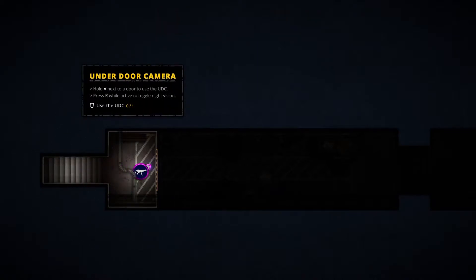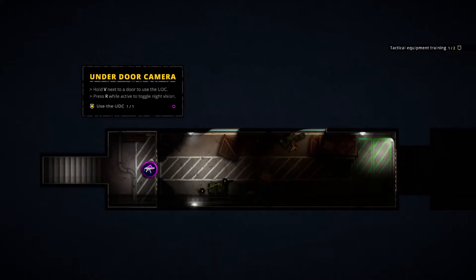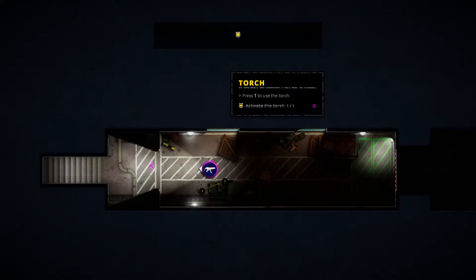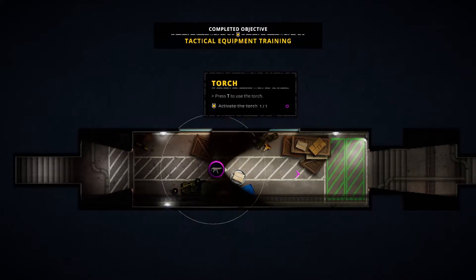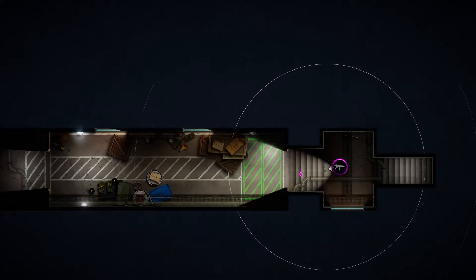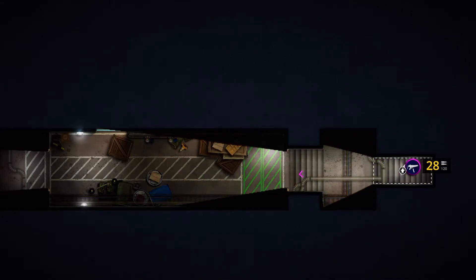Hold V next to a door — I gotta be up against it. Looking under door. Night vision — nobody there, we're good. Let's go. Last night — or as they call it, a torch.